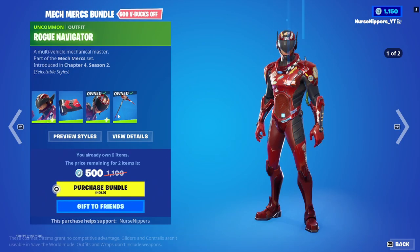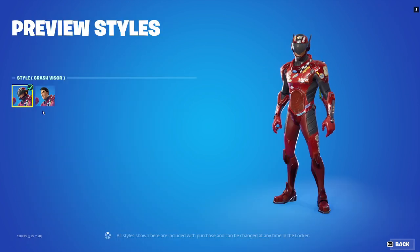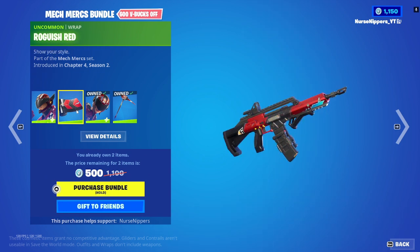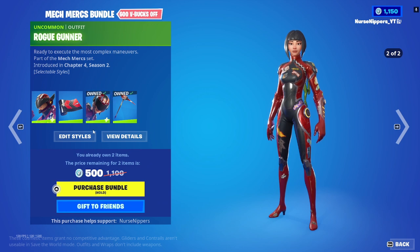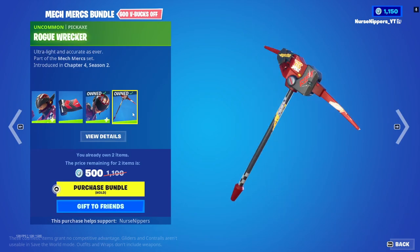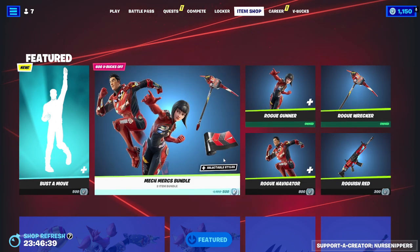The Mechamarks bundle is back with none other than the Rogue Navigator. Selectable styles include Crash Visor or Rogue Navigator. Looks a little scuffed there. We really got the Roguish Red Wrap. Then we got the Reject skin here, or Zendante — however he says his name. His skin here is the Rogue Gunner, with selectable styles of Crash Visor or Rogue Gunner. Her poor little shoes are all scuffed. And then of course the Rogue Wrecker pickaxe. You can get everything separately if you don't want to get it together.